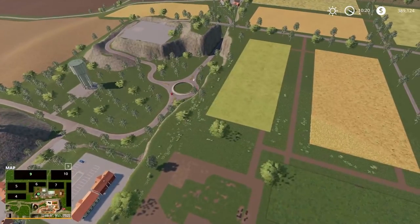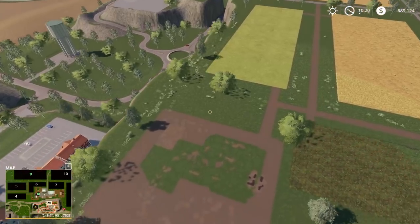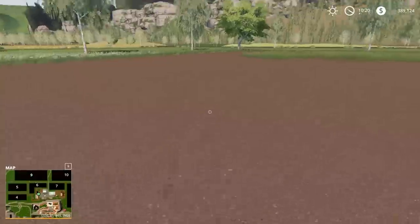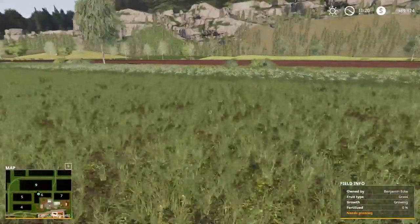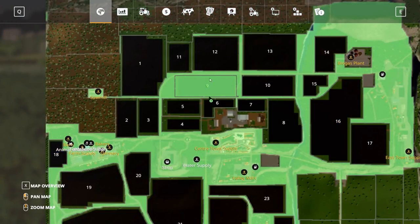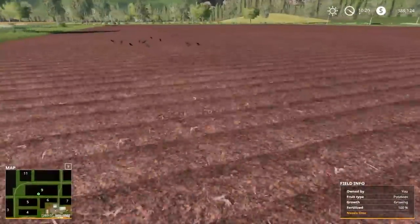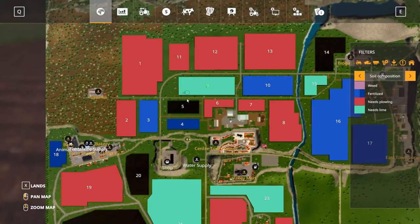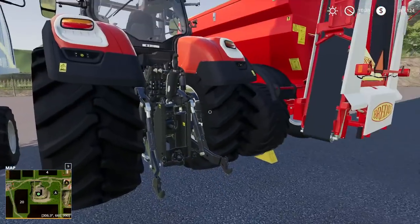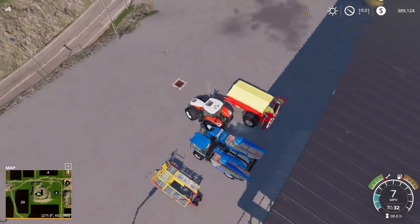Let's hop down to the shop and get out of flight mode. We just bought field 9 which is right over here — we can park our stuff on this field for now, even though that adjacent area isn't technically part of it. There are potatoes growing on this field that we're going to plow under and deal with, so we'll need to buy a plow at some point.